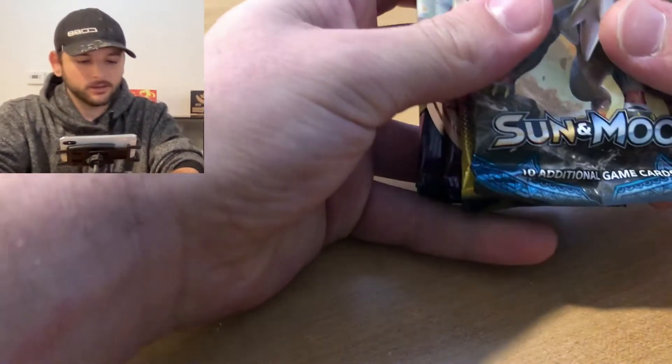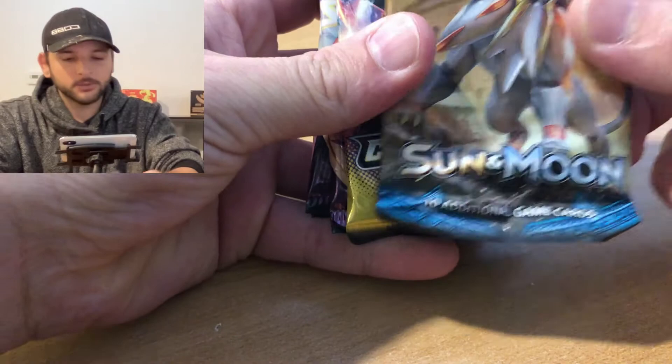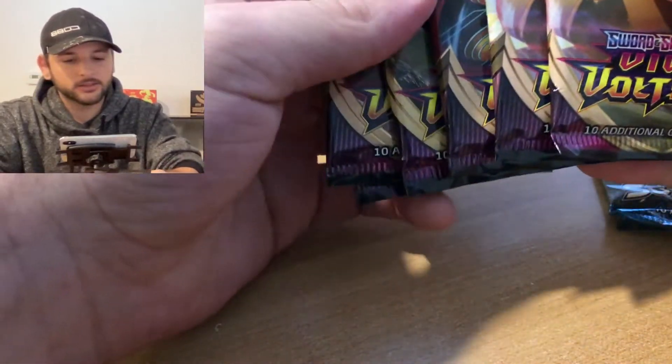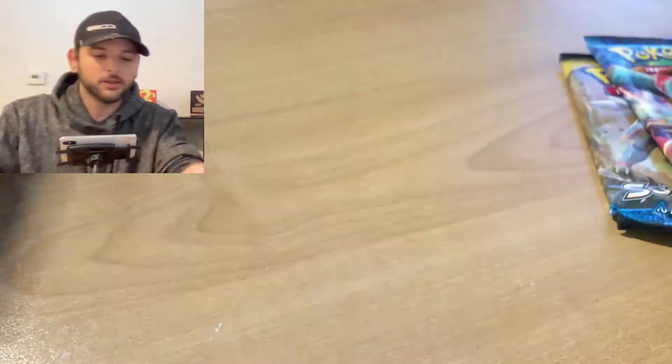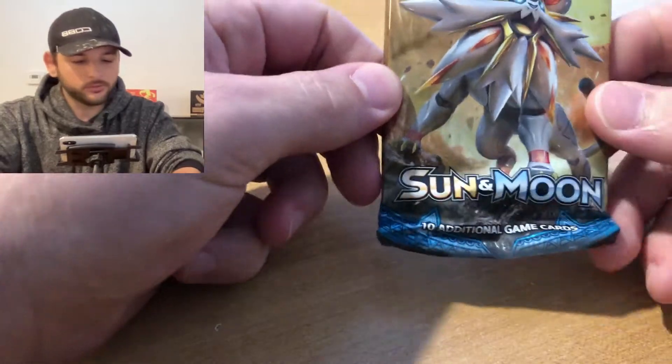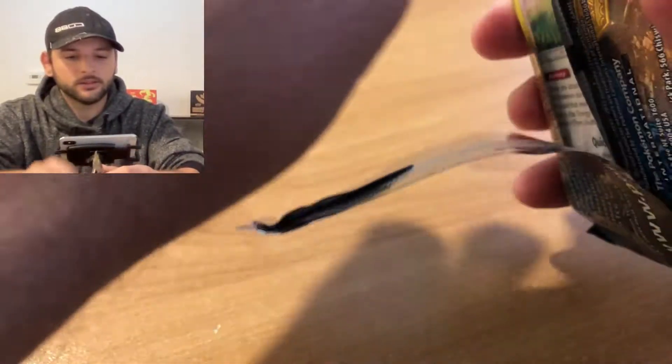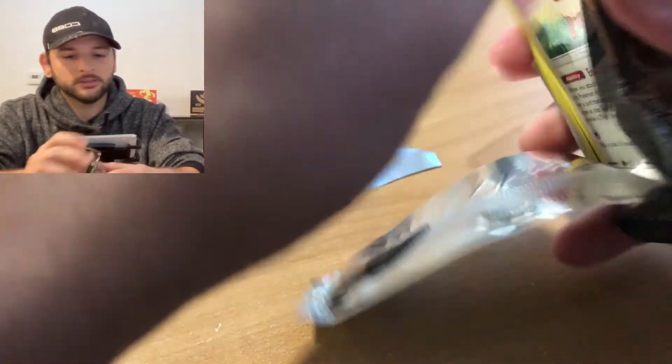Today we've got a few packs, I think eight apiece. We've got the Sun and Moon, we've got Champions Path, and then six Vivid Voltage. We're gonna go ahead and start off with these two. We will open the Sun and Moon first. Let's get right into it - that pack opens really easy.